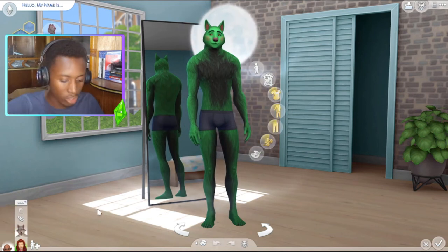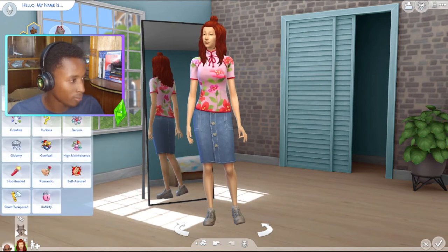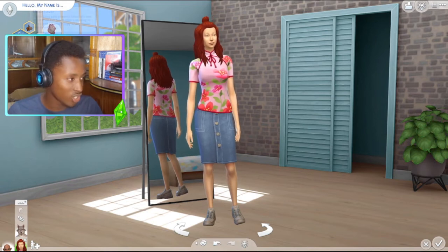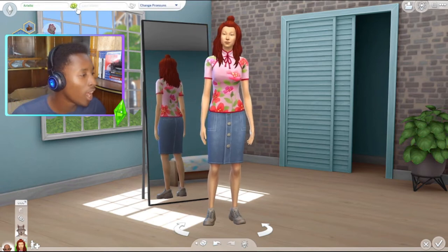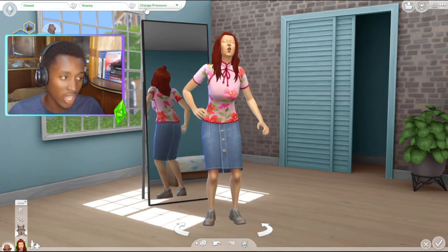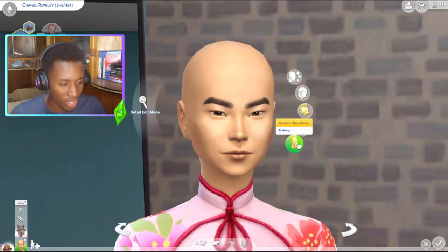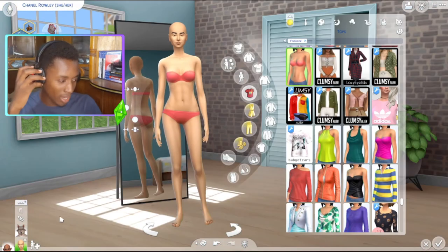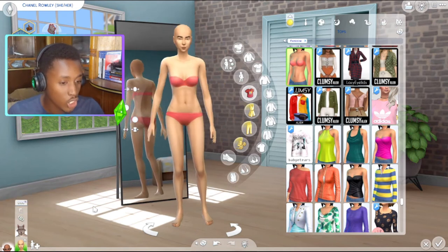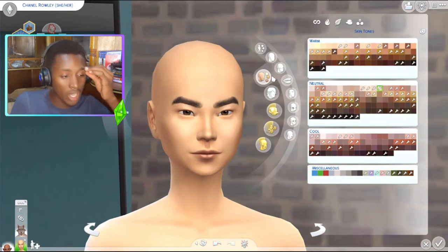Now we're going to move on to our female sim and randomize her too. She's a loner, an alcoholic, and a music lover. Her name is — one, two, three — Chanel Rowley. Let's take everything off her once again. I'm going to leave the linked sliders this time. First we'll start with skin tones — one, two, three.